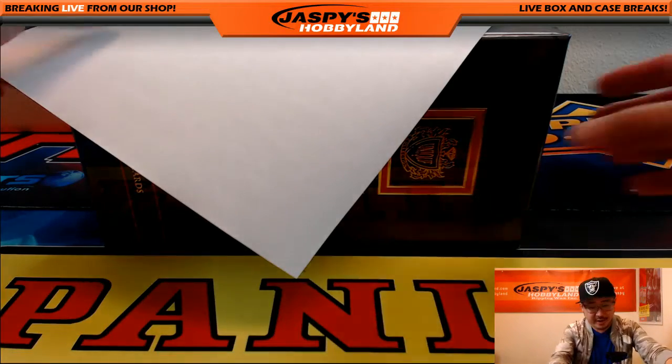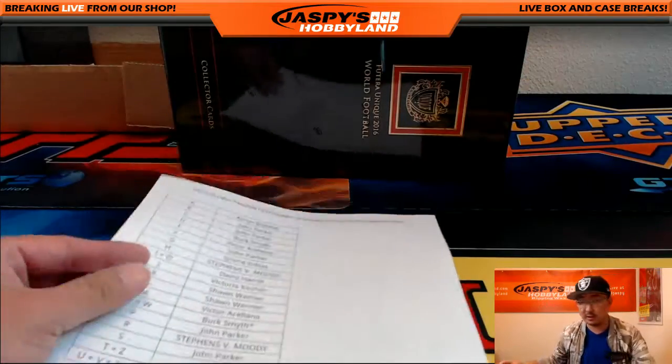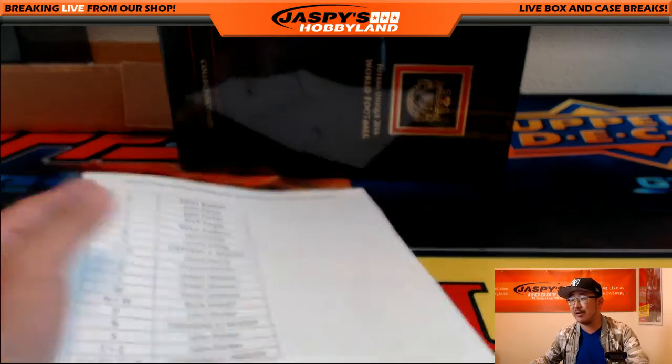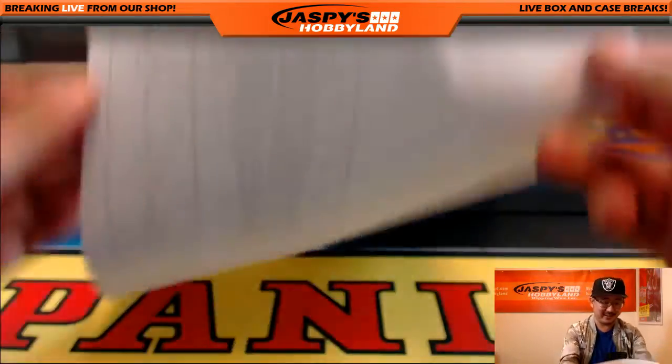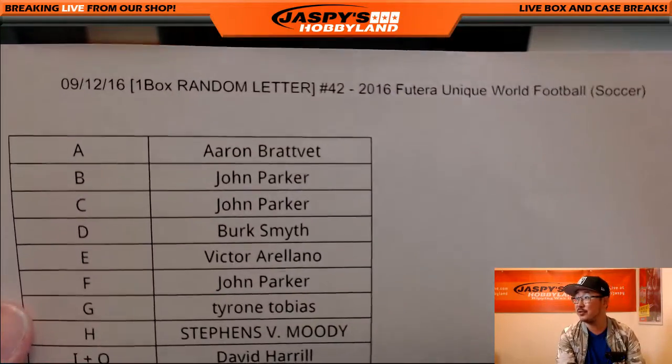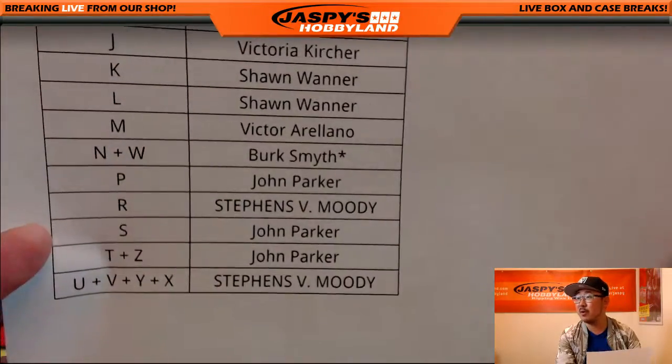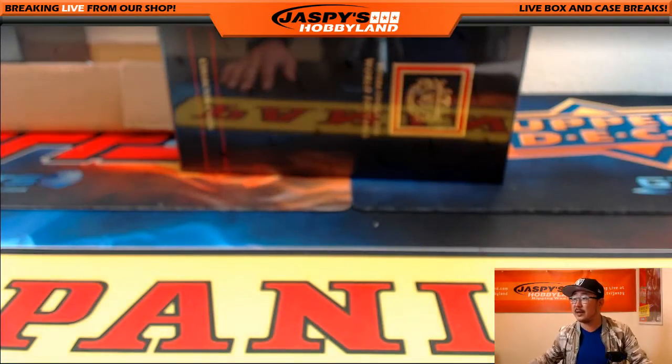All right, folks. There were no trades in Futera 42. So the list right here — since it's printed out, it's official. There it is, there's Futera 42. Jackie Robinson's number on the 12th. There's Burke with Last Spot Mojo. Good luck to Burke. Good luck to everybody in this break. Appreciate everyone getting in.